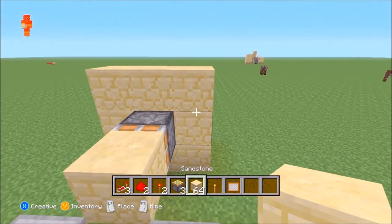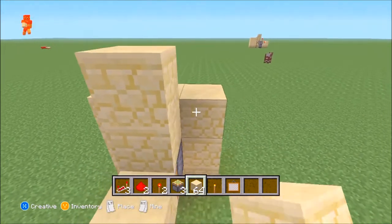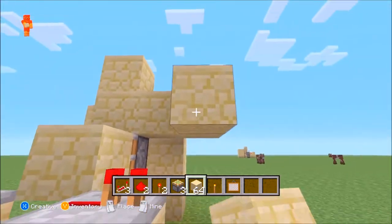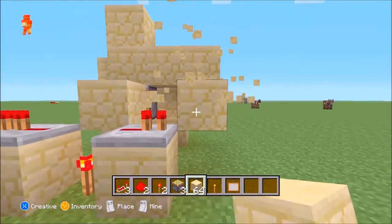After that, you're going to put two blocks on top, two blocks up the side like that. And then you're going to take it down a level and do another two blocks.